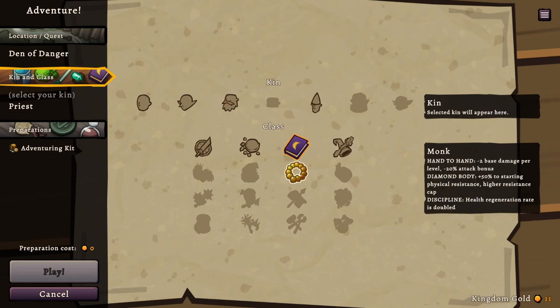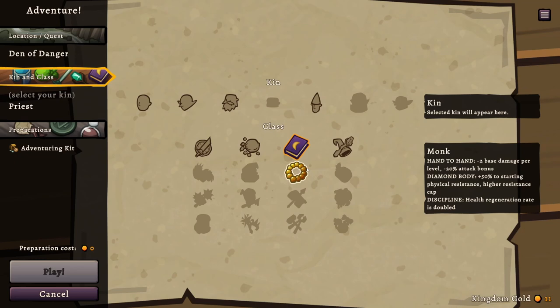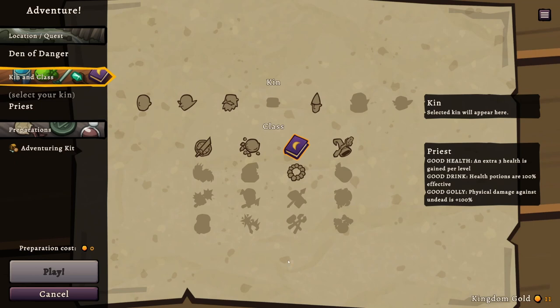Let's have a look at the Monk. Hand: negative two base damage per level, negative 20 attack bonus. Diamond Body: 50% starting physical resistance, higher resistance cap. Discipline: health regeneration rate is doubled. That's really interesting — that means revealing the map while you're fighting something is even more viable.